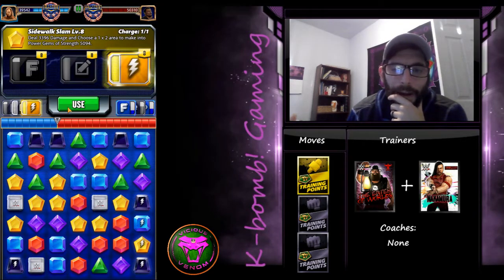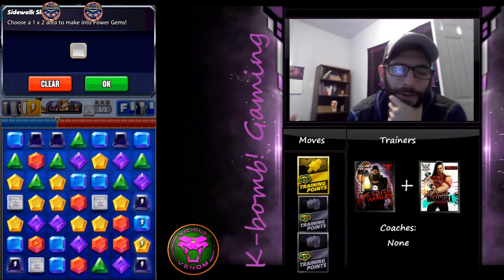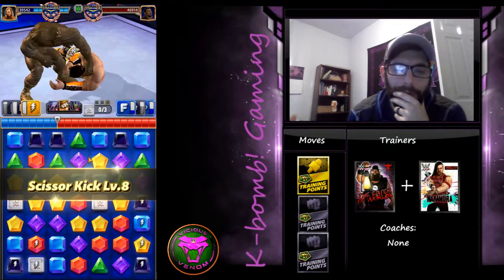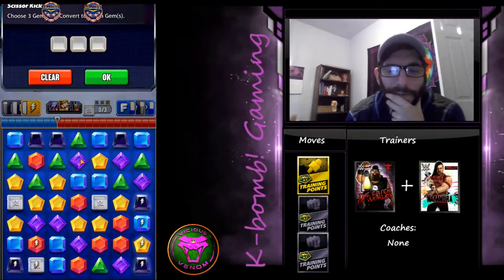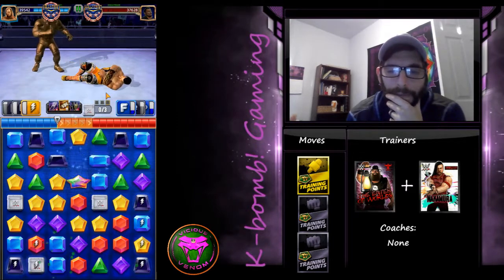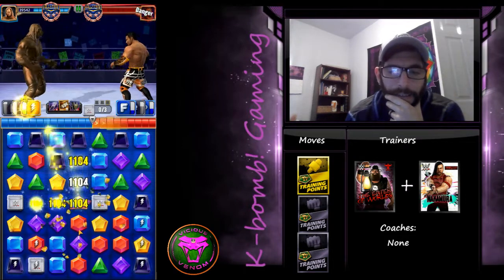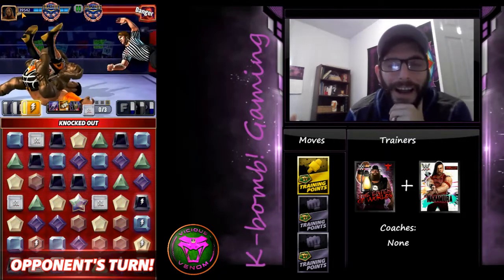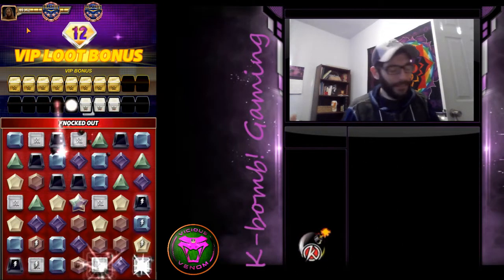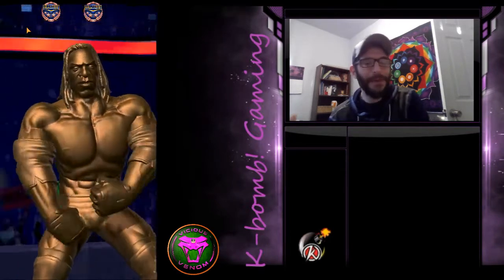We're gonna throw out more of these power gems — three, four, five — that's 25 to 35,000 damage going out on these power gems. Now we're gonna double down on them. Like I said, we're not trying to set off the pin — we're just trying to double this up. Which we did, and now we're gonna finish it off. You can see I didn't even use up half of my health — I just took out a maxed out four star bronze with a three star bronze that's not fully leveled. That is crazy.